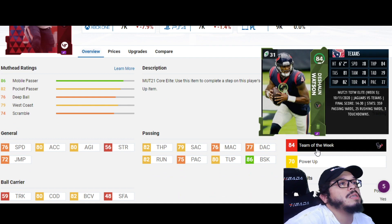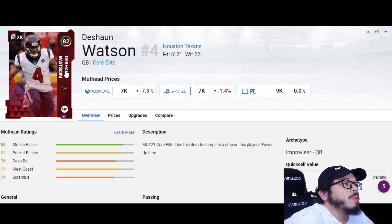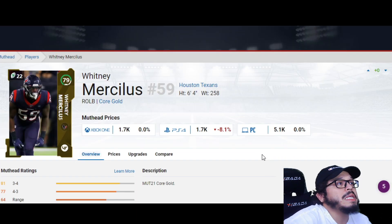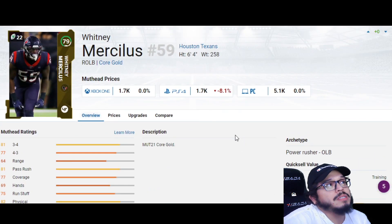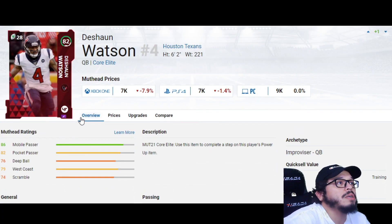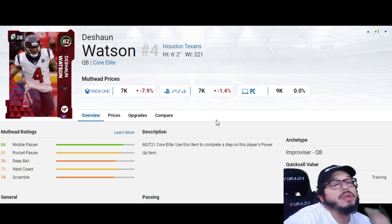The only other guy I could possibly see is Whitney Mercilus, just because we need outside linebackers and he only has a gold card. But following the trends EA has set — core elite into LTD is the move — I'm going to go with Deshaun Watson as the Houston Texans representative in the AFC South for a limited card.